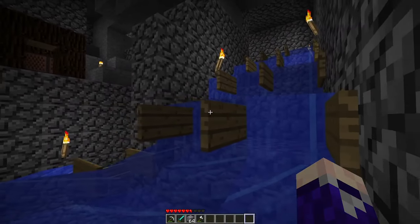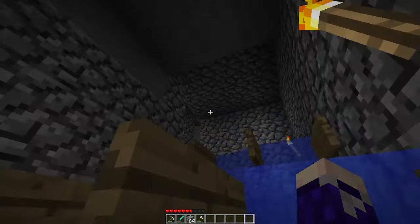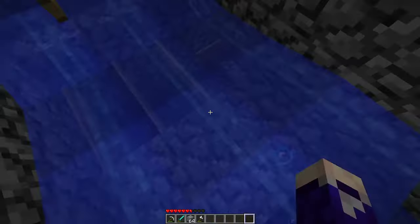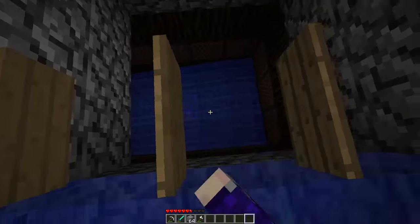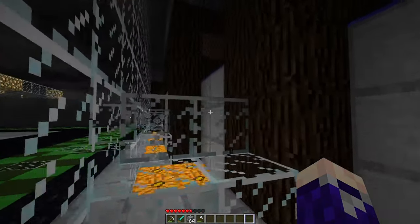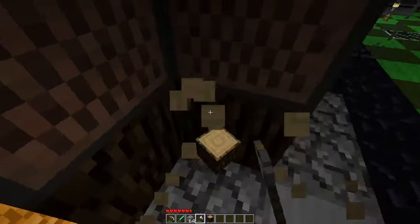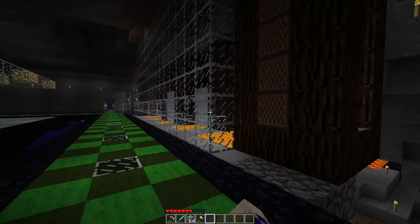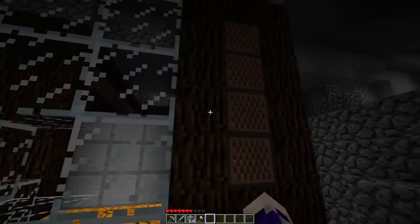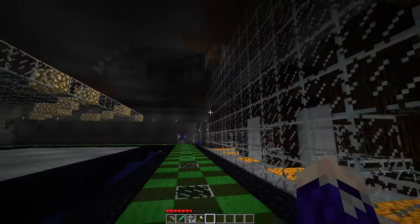This is where we were before, looking into the slime farm. I should probably replace these signs with the invisible stairs — might look cleaner — but I'll do that later. Here's the filtering system: if you're a small slime you fall down into that one, if you're a medium slime you fall down into that one, and if you're a big slime you fall straight into the passage here. They all basically look like this — you fall in like that. I've got the spruce wood in here and the note block accents going up which I really like.